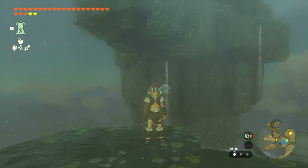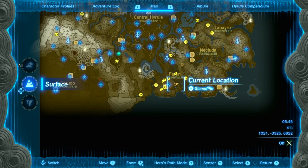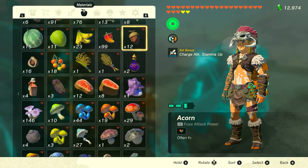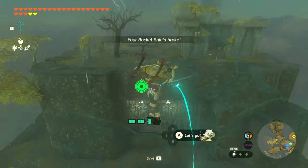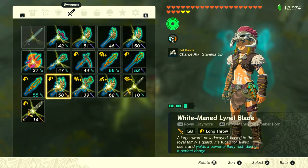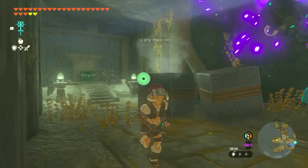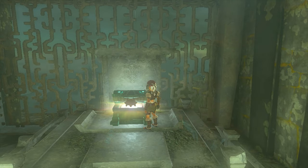For this next one, you'll need to follow the storyline quest to reveal the secret of the Ring Runes. There's a link in the description. It will take you to the Thunderhead Isles — the dragon in the sky. To reach the chest segment, attach a rocket to your shield and hold it out to fly up, then glide up. Be aware: it's raining and lightning non-stop. There'll be an enemy inside, so be careful. Here's the chest — that's how you get this Sage's Will.